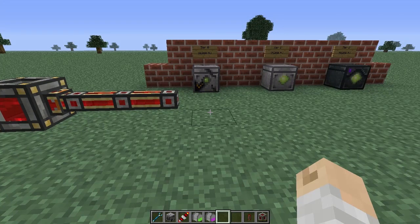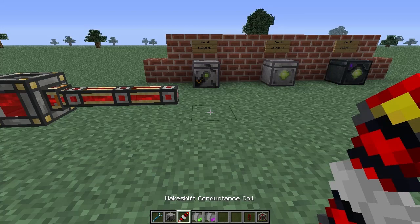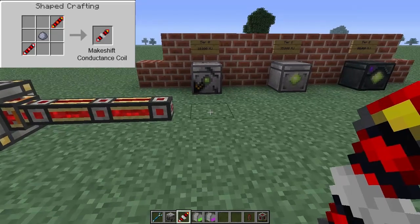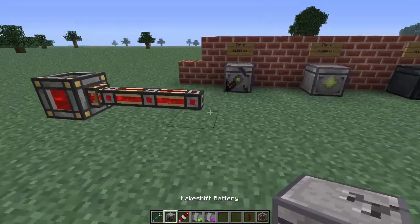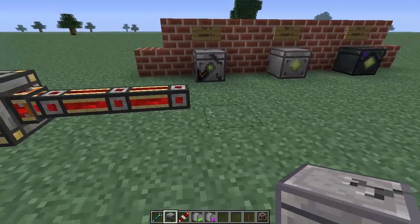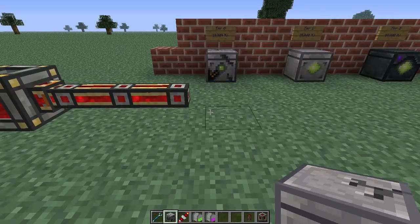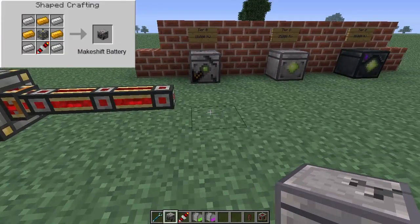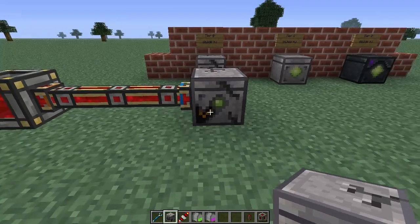In order to make it, you need to use these makeshift conductance coils. That is a recipe that uses some items you're familiar with from Thermal Expansion as well as a piece of clay. You then use that to craft the makeshift battery.